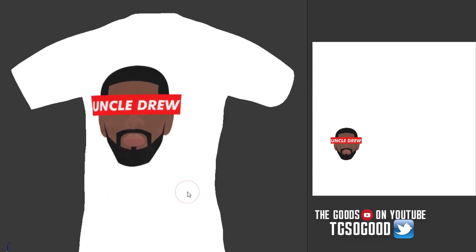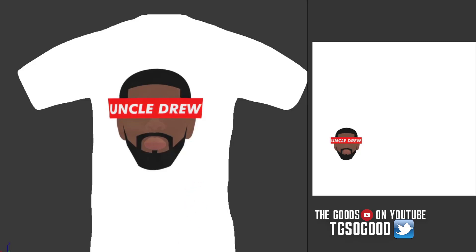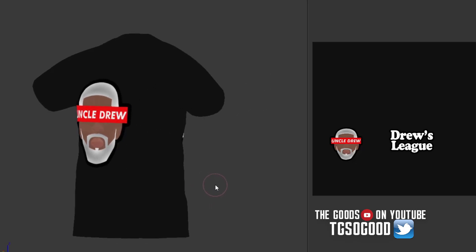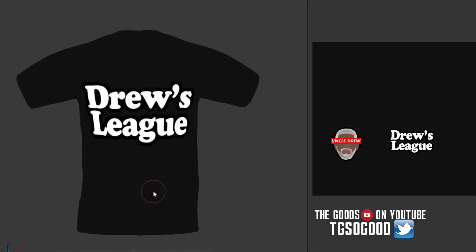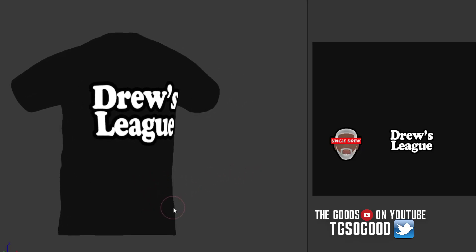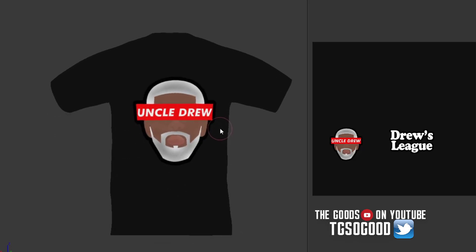Next up, we got a white Uncle Drew shirt. It's actually like a little characterized Kyrie Irving with a little — it looks kind of like a censor strip but it's red — says 'Uncle Drew.' Next up we got the real Uncle Drew, and on the back I made it say 'Drew's League' — kind of a play on words, you know, Drew League, Drew's League.